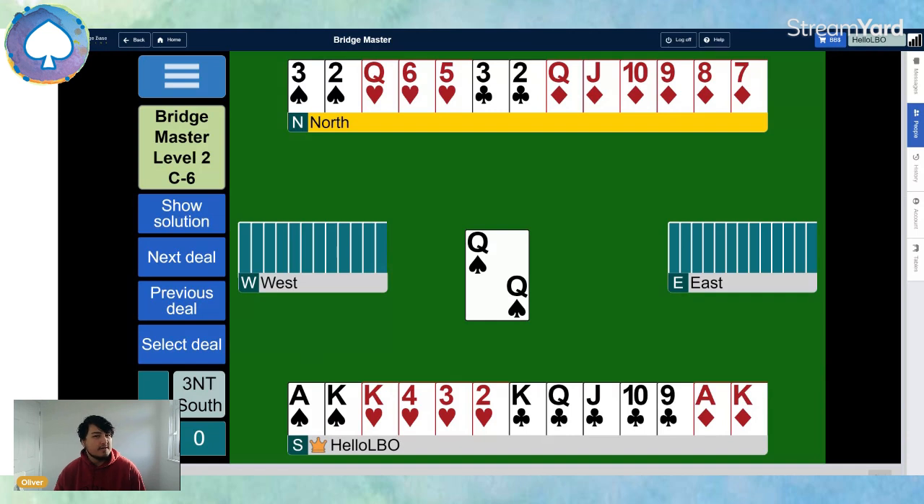Unfortunately, if we unblock the diamonds and play a heart to the queen and East wins the ace, North dummy is what we call 'dead' — we cannot get to the North hand. If East has the ace they win it, play back a spade to knock out our guard, and we don't have a way to access the four winning diamonds in dummy. So we'll go off when East has got the ace of hearts.